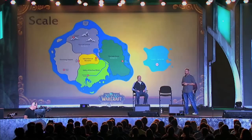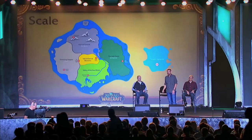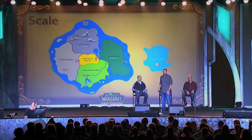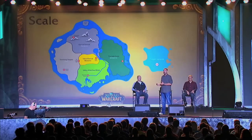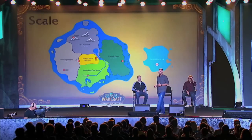Here's a little look at the scale. So there's Twilight Highlands from Cataclysm, so you can just get a vibe for how big these zones are. Yes, we're delivering five zones, but they're really large zones. And when you add that to the fact that you're not going to have access to a flying mount until max level, you can really see there's going to be a ton of content in these zones.